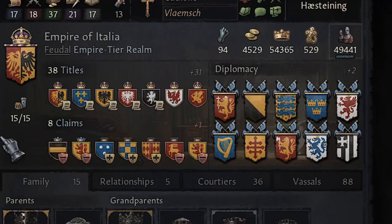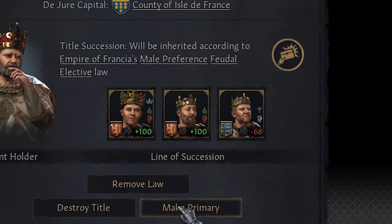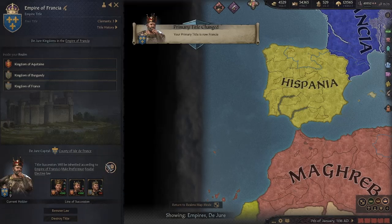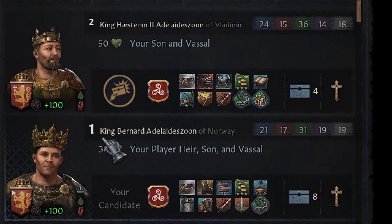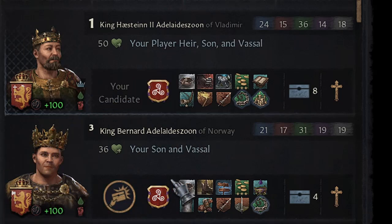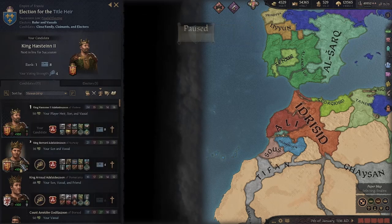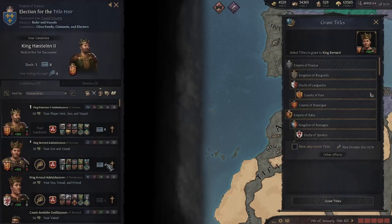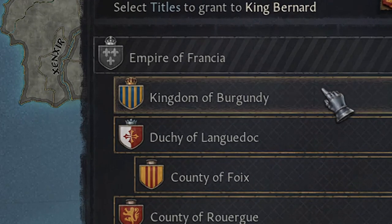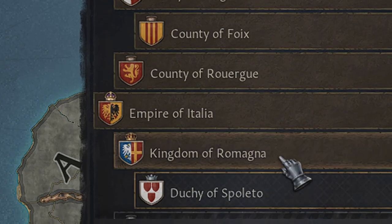To solve that problem we are going to go to Francia, the second empire, and we are going to make it our primary title — Make Primary. And here we are going to sort by Stewardship, and here we have our candidate. And in this empire he is not so powerful, so he is not anymore our main heir — well, he is not our heir at all. And now we can grant him titles, we are going to do that just right now — Grant Titles. Of course we cannot give our primary title, but we are going to transfer all the rest, one by one.